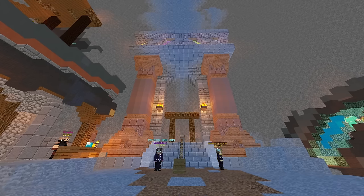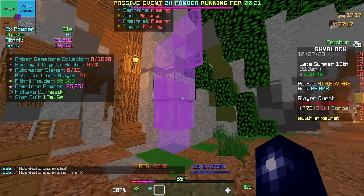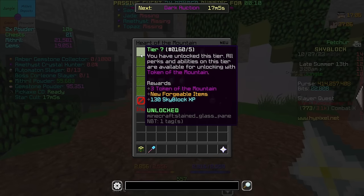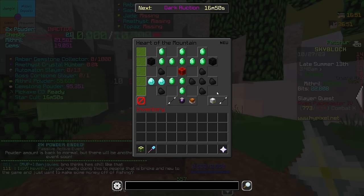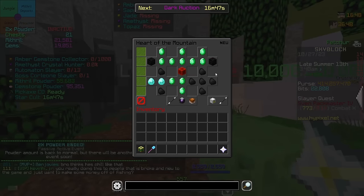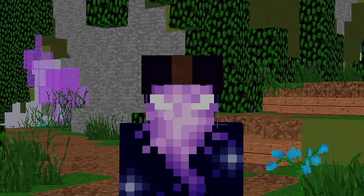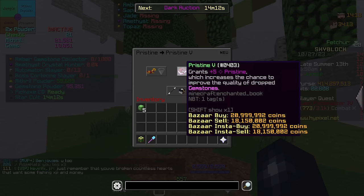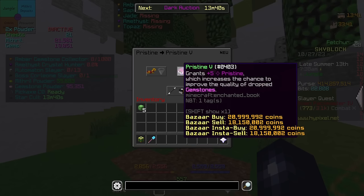Next up we have mining in the Crystal Hollows. Many different factors affect your profits while mining gemstones — first, the type of gemstone you're mining; second, your Heart of the Mountain tier; and of course you need powder to utilize your Heart of the Mountain tree. These factors massively impact how many coins you can make. For example, if it's a Mining Fiesta, you're going to be able to make a lot more coins. The higher Pristine you can get, essentially the more coins you're going to make — Pristine increases the chances for the gemstones you drop to be of higher quality.